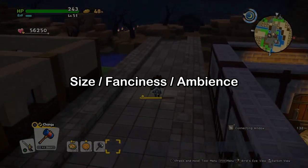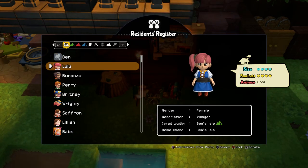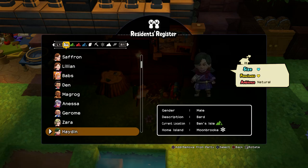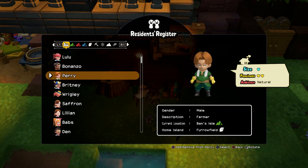Let's take a quick look at the residence register and explain what all the hearts mean. Here you can see — I think five is the most someone can have. So they can have one to five hearts next to what they fancy, which means size. There are five types of sizes: very small, small, normal, big, and very big. A size with one heart means the smallest room, like four to 15 floor blocks. The next size is 16 to 35, then 36 to 63, then 64 to 99, and the biggest is 100 to 150. 150 is the biggest room you can build.